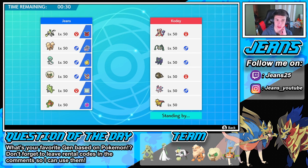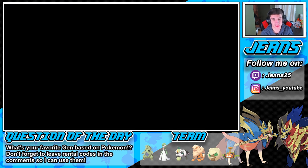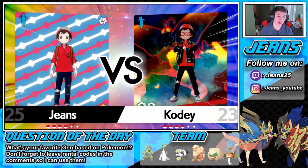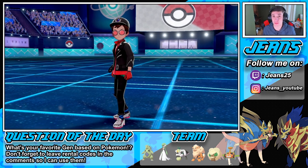He's gonna lead Grimmsnarl, potentially Grimmsnarl and Milotic. I just want to get the speed going — I could totally U-turn out into something else. I think he's gonna bring Grimmsnarl, Milotic, Ferrothorn, and maybe his Urshifu. We'll see how things roll. If you want to catch more content, head to the link in the description below — Genes25 on Twitch, streaming four-plus days every single week. Come hang out, ask questions, we do viewer battles and push the ranked ladder.